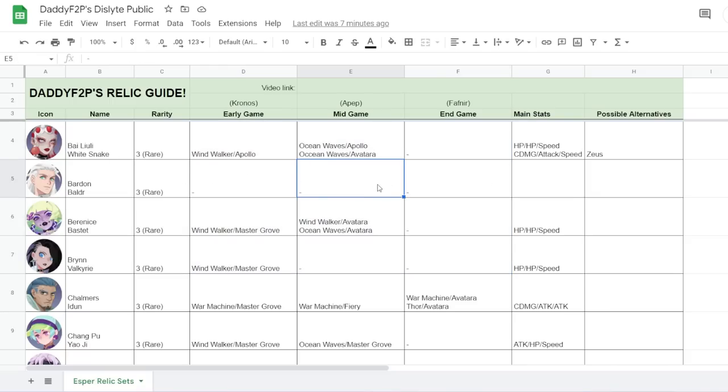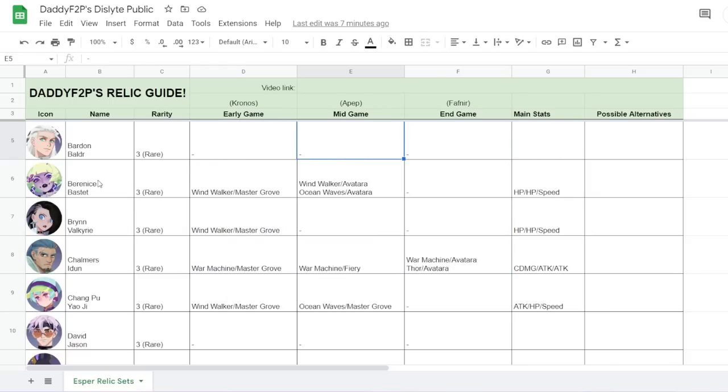We're going to skip some Espers we don't really need to talk about. Starting with Baroness — you want to build her with Windwalker and Master Growth. When you can start doing Apep, you might want to change Master Growth to Avatara. She's great with Avatara because she counters with her defense break and multi-hits, making her really good for Fafnir — that counter-attack can delete three of Fafnir's shields.